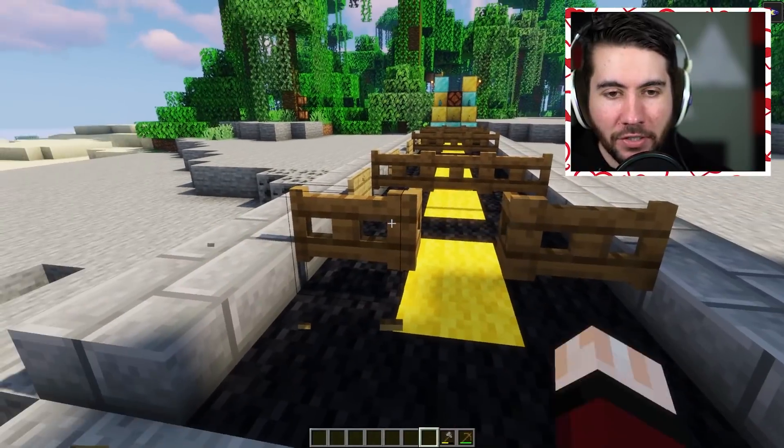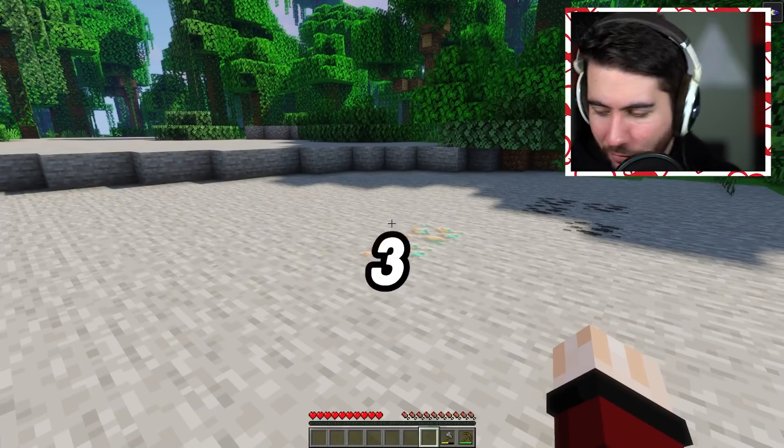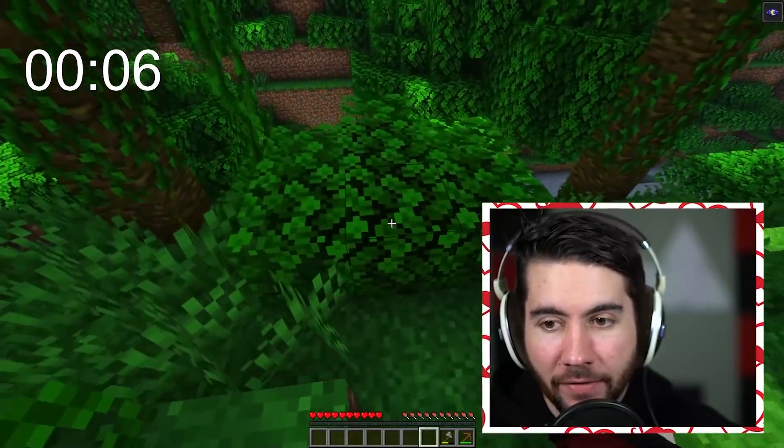Challenge number two: our next record is the fastest time to find an axolotl from a brand new world. The current record is four minutes and 39 seconds. Begin in three, two, one, go. I literally don't even know where to find axolotls, but I feel like they're found in the water, so I'm gonna go this way and see if we can find one inside a cave.